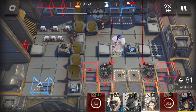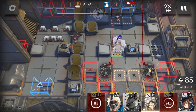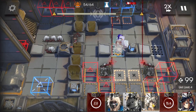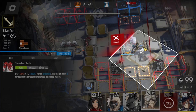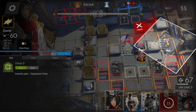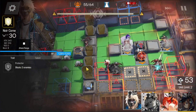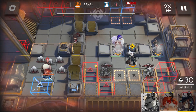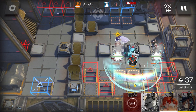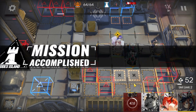Deploy Myrtle here again to get DP, wait for those guys to charge up the artillery, and then deploy Silver Ash. Deploy Correa here to block the death spawn later, then deploy Noir Corn here to bait the artillery, and activate Silver Ash's skill once you can.